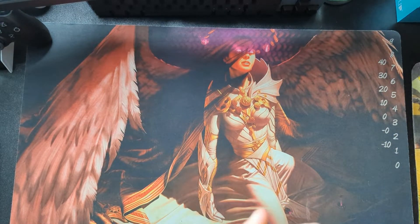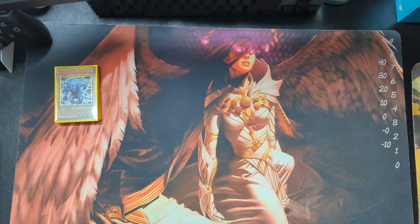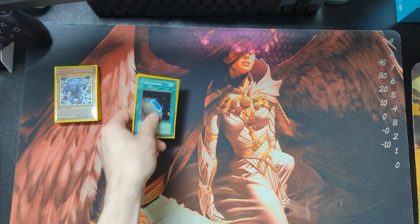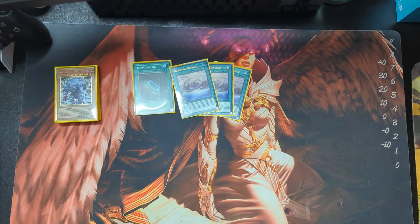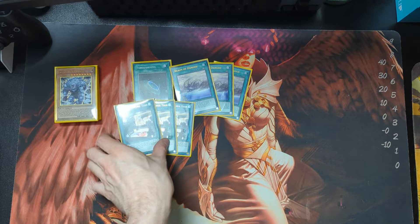Obviously if you were to build another type of Danger deck — whether it be Danger Dark World or something like that — you would heavily cut down the Dangers. The only ones you'd probably keep are three Bigfoot, one each of the limiteds, maybe two Nessie, and Chupacabra. We have one Terraforming, which is just a fourth copy of Realm of Danger. I'm running Realm of Danger over the other field spell — I think it's the better field spell in general.